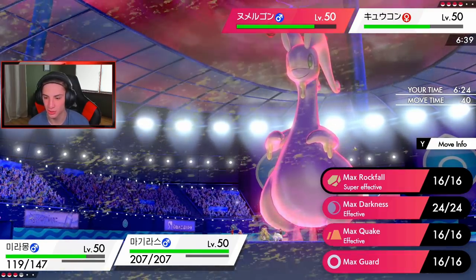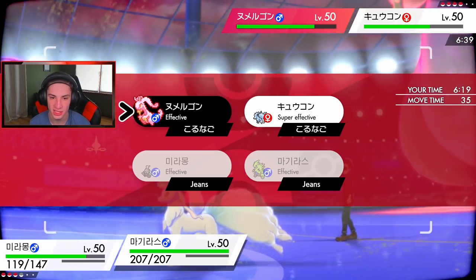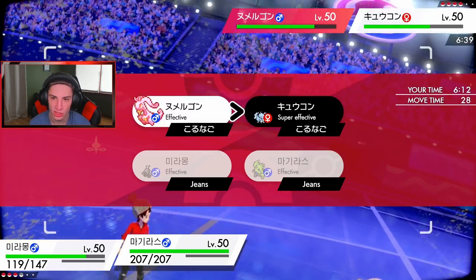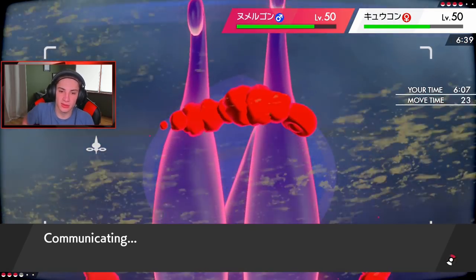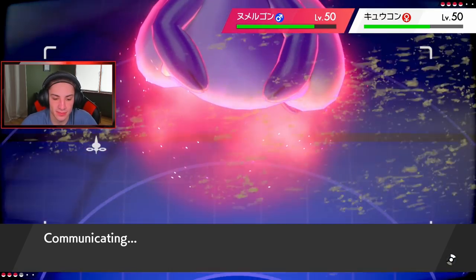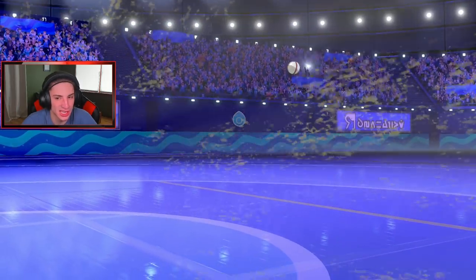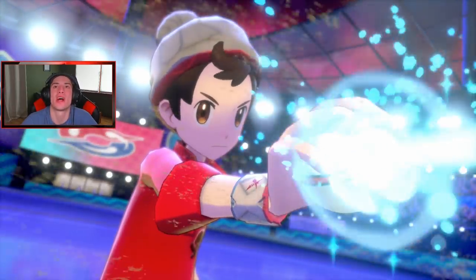Goodra is going to sleep so I can target it down later. I'm just going to take out the Ninetales. Actually I should have targeted down the Goodra - he's going to withdraw the Ninetales and bring in the Hydreigon. We'll drop a Rock on Hydreigon - that's totally fine. Bulldoze won't touch it though since it has Levitate. We're going to dump on this thing. T-Tar is coming up here - he's probably going to go for Max Geyser, but I think we can eat that up with 414 HP in the sandstorm.